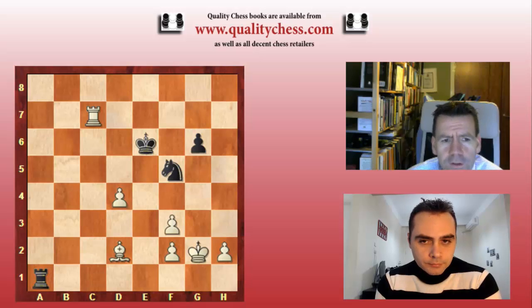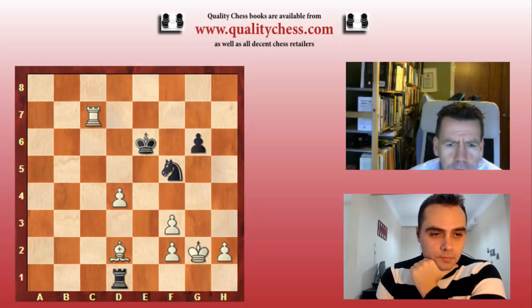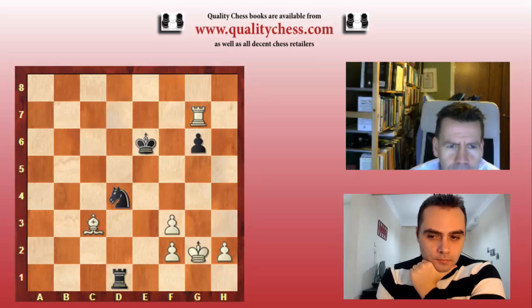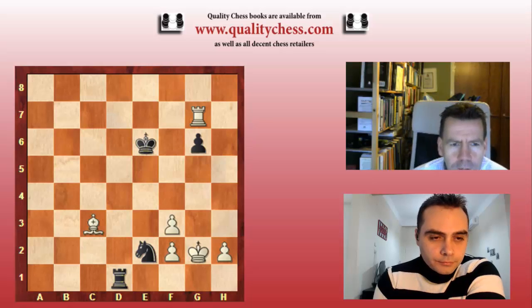So after rook takes c7, black had to find a slightly nicer way. Knight h4 might work, but I also looked at the line rook d1. The details will be in the PGN with more detail than I'm giving here. So let's run the variation: bishop c3, which is not the strongest, but it has a very nice line — knight d4, rook g7. This is almost the same position as before, but there's a difference: knight e2. We see that we're threatening knight f4 check, followed by knight h5 check, and the draw would be absolutely immediate.